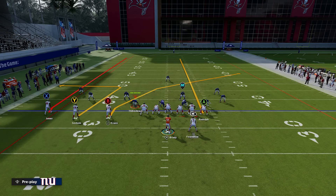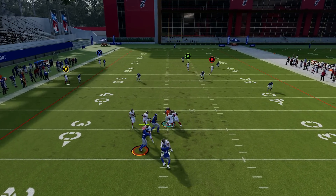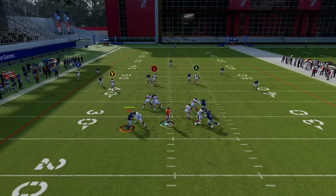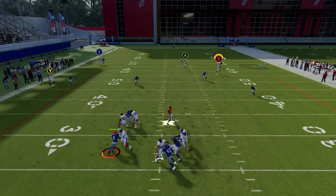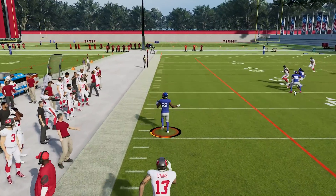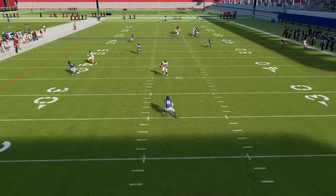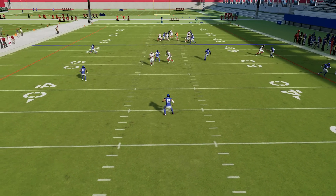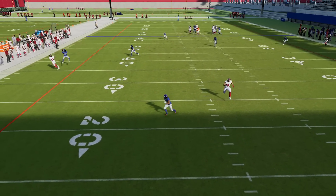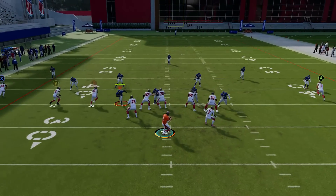Even if we put the tight end on a streak, this used to work because the outside cornerback would worry about the streak — but now he doesn't. And again, there's the pass rush, so even if you could get the guy open from play to play, you're not guaranteed the time to get it off. The cornerback is still going to be where he's supposed to be because that tight end streak is not his responsibility — it's the safety's. In past Maddens, that cornerback would drift to the seam because the tight end streak would somehow confuse him. He no longer does that. And keep in mind, this is a 79 overall cornerback, not Jalen Ramsey — just an average corner staying where he's supposed to.